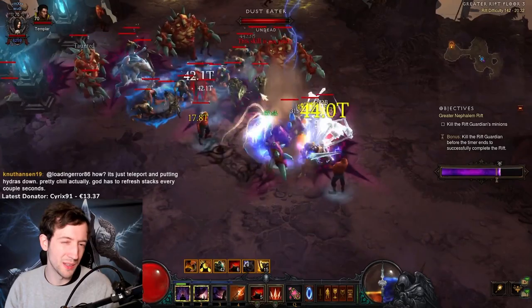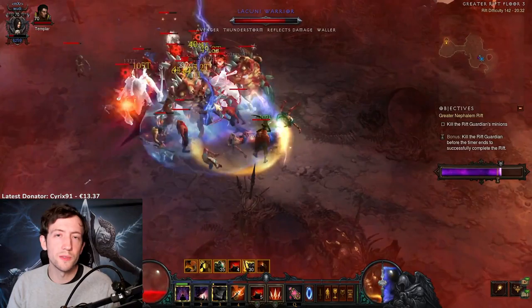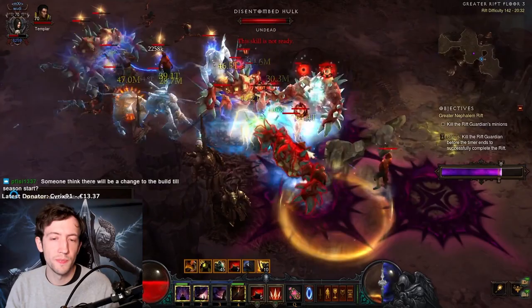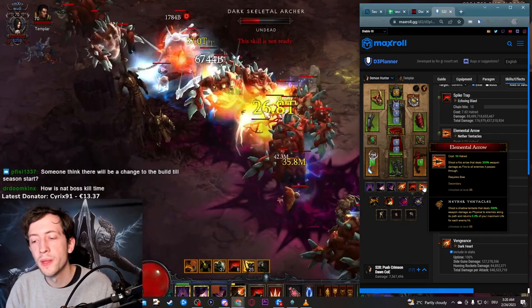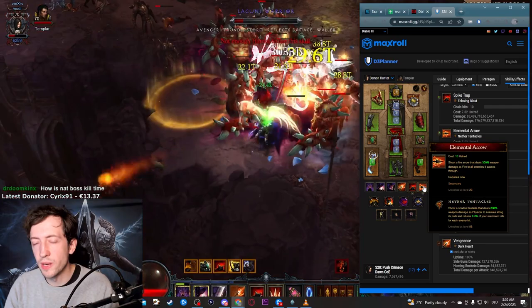In Season 28, when you unlock the passive that allows you to walk through enemies, Strafe is not required and things become simpler. You also get extra resources from the Vigor passive, so you don't have to worry as much about Hatred. This opens up a few other spender choices. The one I recommend is Elemental Arrow with Nether Tentacles — it gives you 0.4% of your maximum life as healing for every enemy you hit, so in large packs you can easily heal for 5 to 10% of your life or more whenever you trigger your traps. It only costs 10 Hatred.